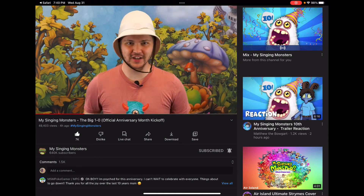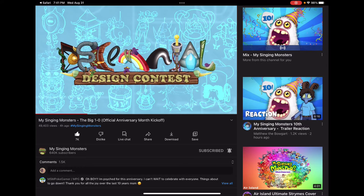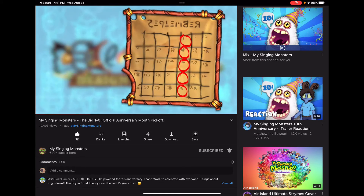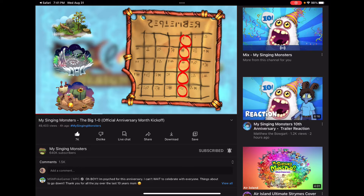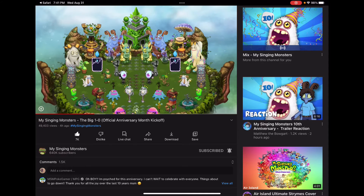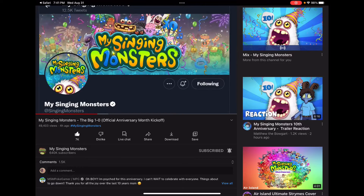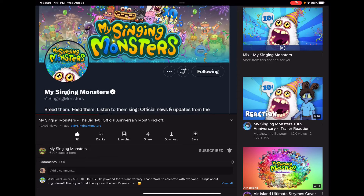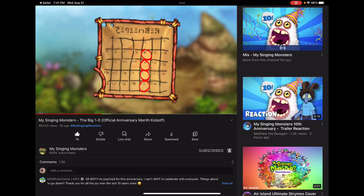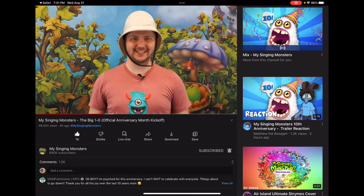Speaking of new decorations and costumes, we want to see them on your islands. We are excited to announce the decennial design contest for this year's anniversary month celebration. Every Thursday we will feature three islands for you to decorate with brand new creator experience decorations. You will have one week to spruce up your islands with the new decorations. Reply to the corresponding pinned tweet each week with a screenshot of your newly decked out islands for a chance to win exciting prizes. We will announce the weekly winners every Thursday during anniversary month.